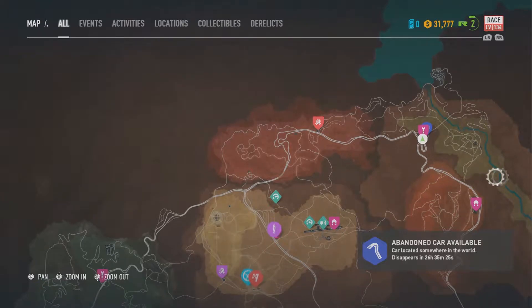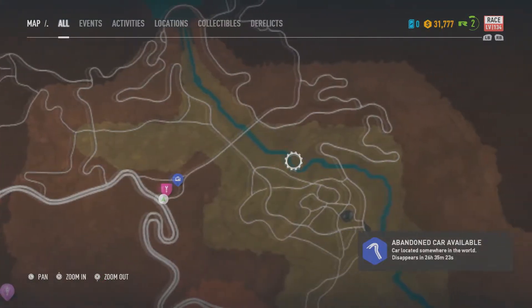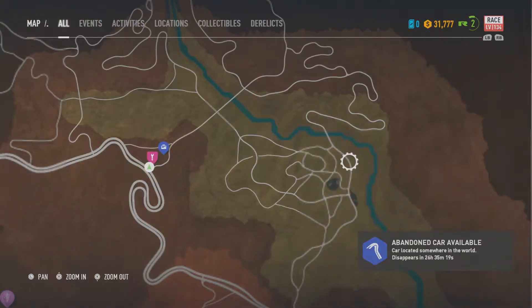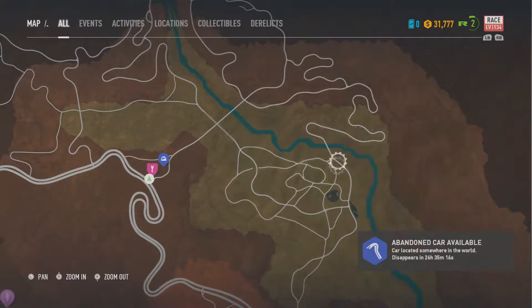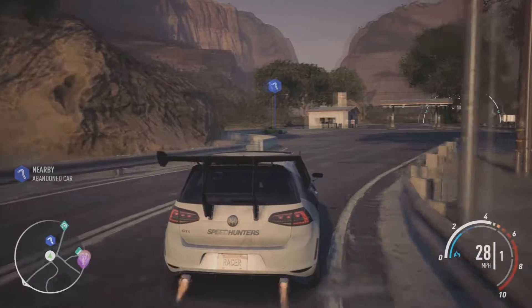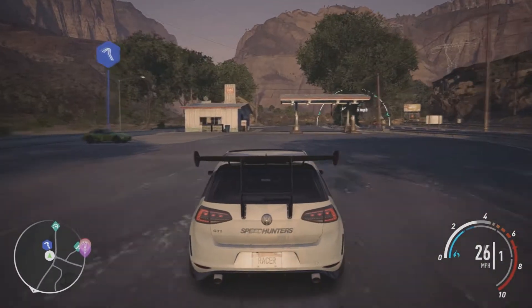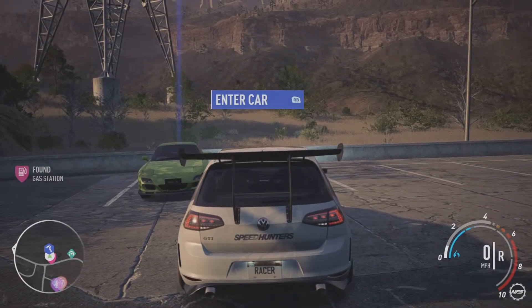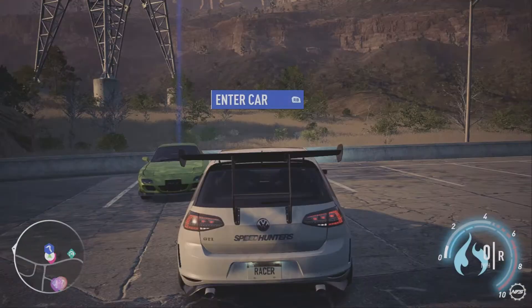Abandoned cars available. I'm pretty sure it's somewhere around here, because I remember I was playing last time when I popped it. Alright guys, look what we found — found the abandoned car. I didn't even look it up either, I just kind of remembered the general location from it. Mazda RX-7. Let's get this.